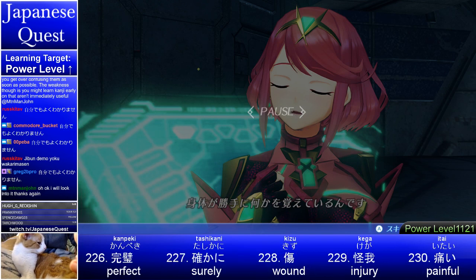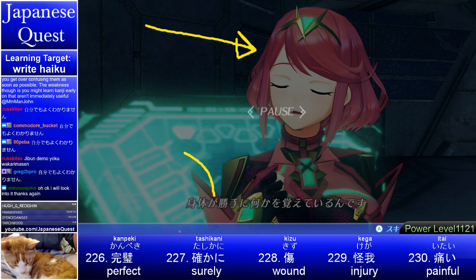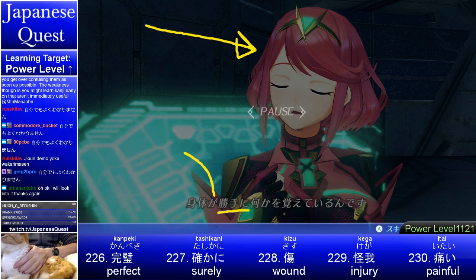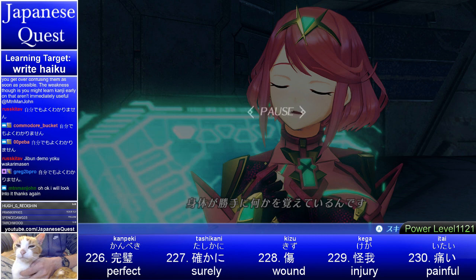This one's cool too. Ga is the subject — the thing doing the action, so her body. Karada — body. Karada ga katte ni — katte ni means 'selfish' or 'by itself.' Nanika wo oboite iru — so her body by itself simply remembers how to do something. The mm at the end gives an explanation, because nobody knows what she's talking about — but her body does.